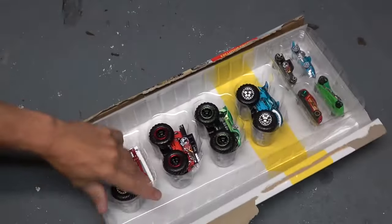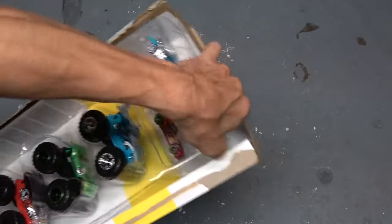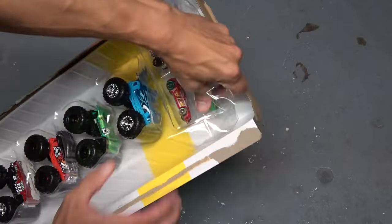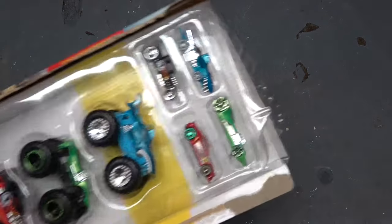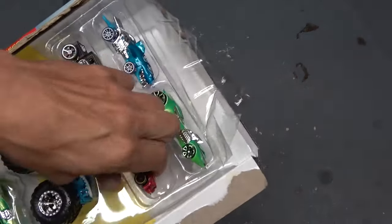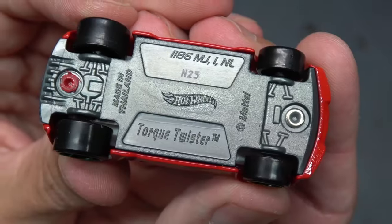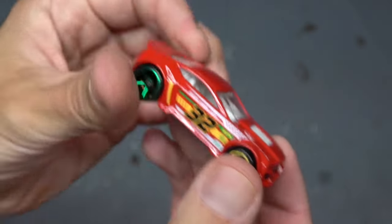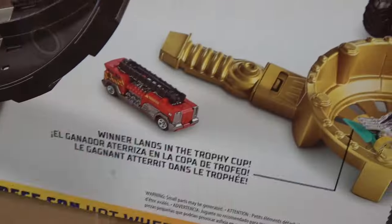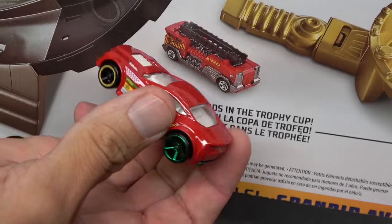Calm down. Settle down, everyone. I still can't get the cars out. Let's see if I just rip this open like this. There's like a little cover piece — let's just get rid of that. I have no idea why they supplied this car right here instead of a five alarm. This is a torque twister — so we have a torque twister instead of a five alarm.